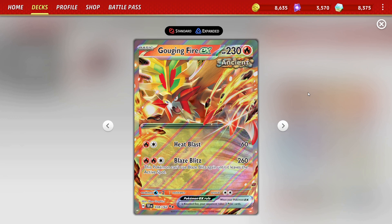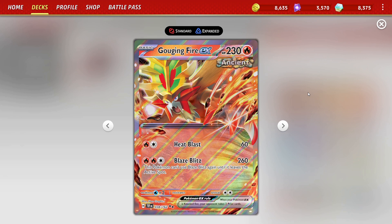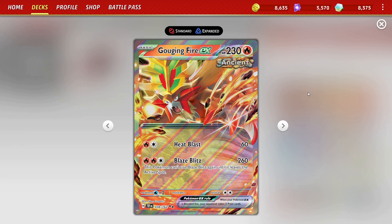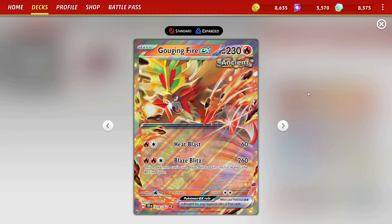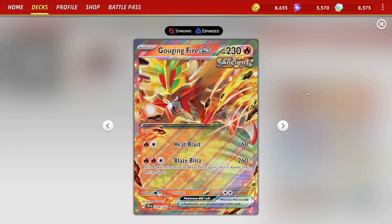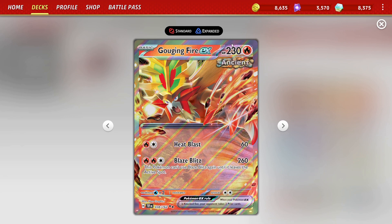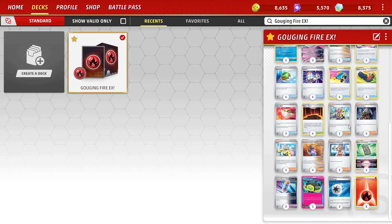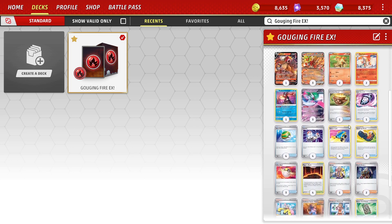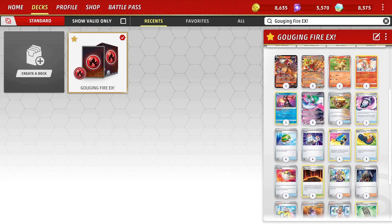One issue we ran into before is Rogue Incineroar variants — we wouldn't do enough damage to KO them, and if they have Relicanth out they just one-shot us back because our health total isn't super high. You could run Bravery Charm to kind of fix that, but I don't feel like it fixes it enough to matter, so I wouldn't really recommend Bravery Charm.